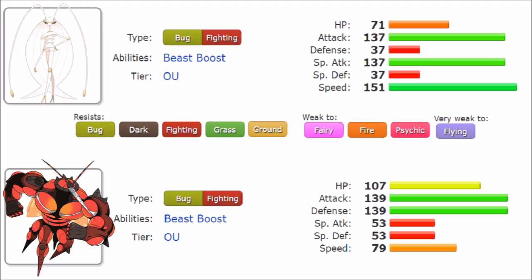Looking at their stats, it's clear they are similar in some fashion but peak in different things, and both have very high, well-rounded stats depending on what you peak on. Pheromosa has 71 HP — not the most incredible — while Buzzwole peaks there with 107, which is quite a lot for a Fighting type. I believe it's like the second highest, only rivaled by Hariyama.